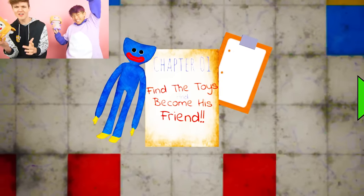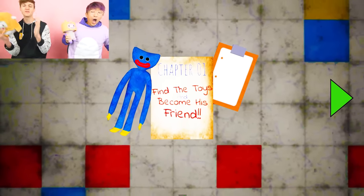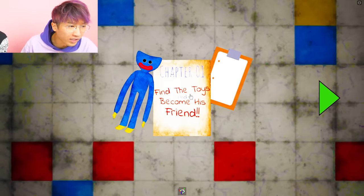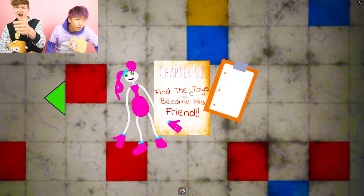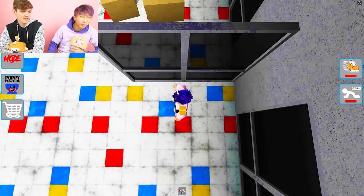What's up guys, welcome to this episode of the E-Ball! Today we are seeing if we can find all the pets in Roblox Find the Poppy Pets. They have chapter 1 and chapter 2. There's Huggy — it says find the toys and become his friend. And chapter 2 is Mommy Longlegs. So we gotta beat both chapters. We're gonna start chapter 1.